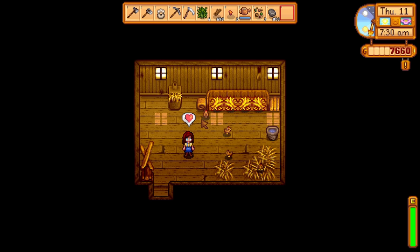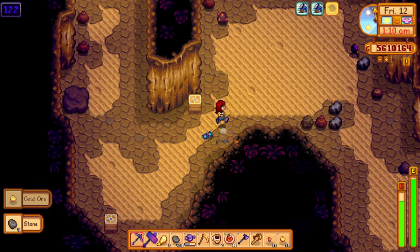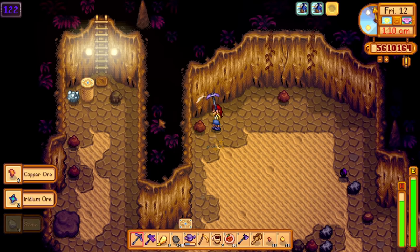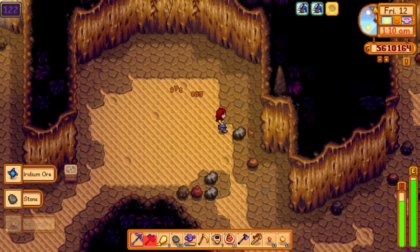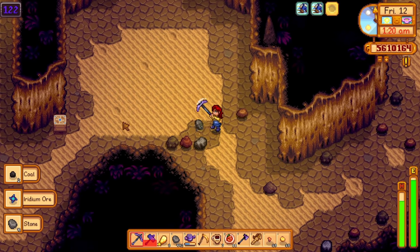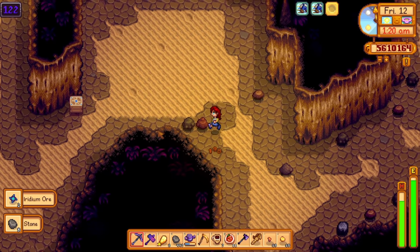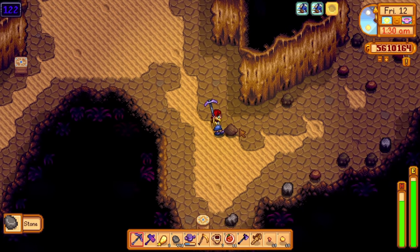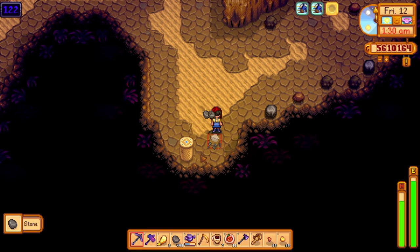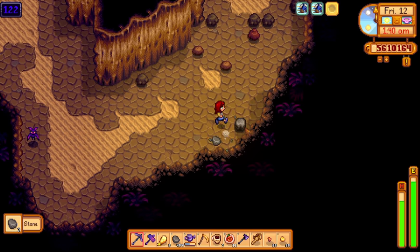If you're adventuring in the Skull Cavern looking for iridium ore, don't leave early to try and make it back to your bed before 2 AM. The game has a mechanic where you cannot stay up past 2 AM — if you do, you'll pass out from exhaustion and wake up in your bed with a bill. The bill is 10 percent of your total gold.